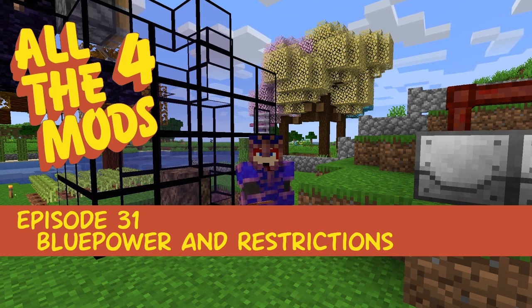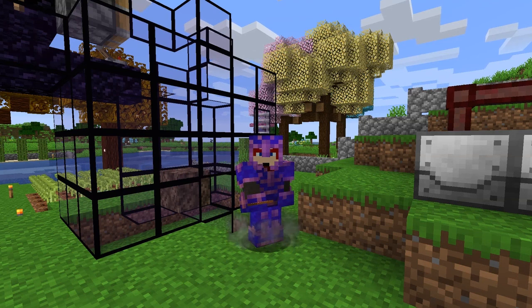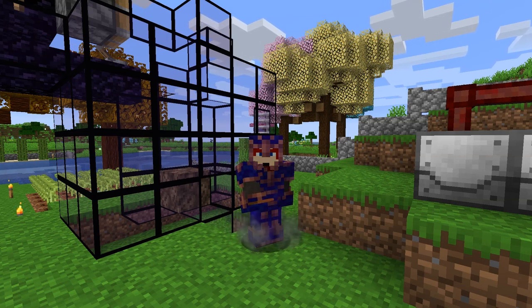Hello everybody and welcome once again to All the Mods. Today we're going to have a look at two different things: Blue Power, and the mob grinder with the spawners in it. I've improved that a little bit, and I've been looking at the Restrictions mod. Some of those bits aren't working at the moment but hopefully they will be later on. Let's get started.